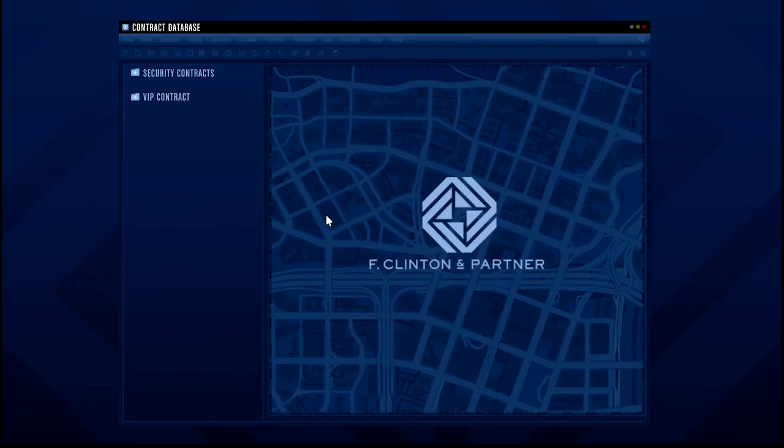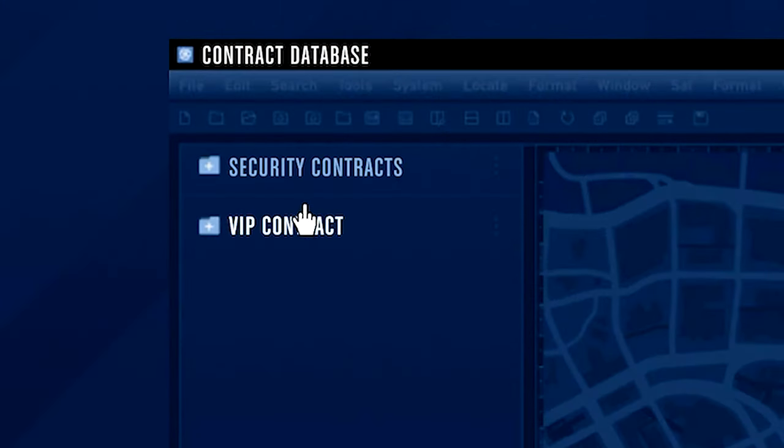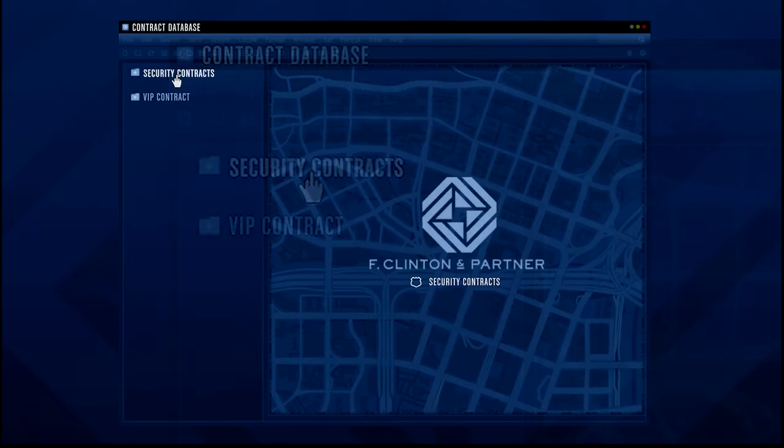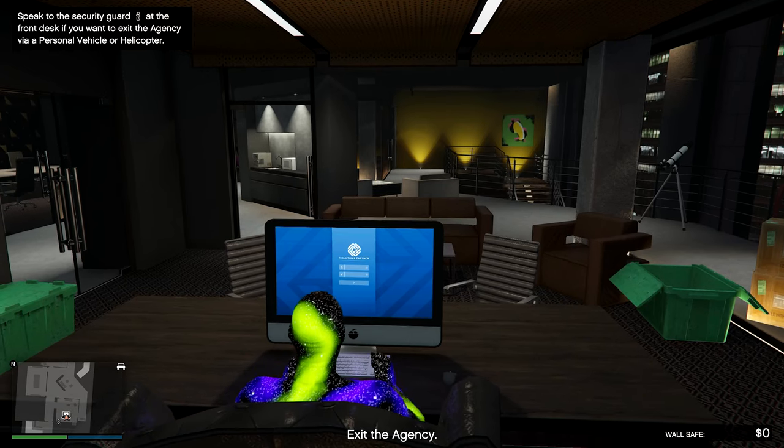From here log in and on the top left hand corner you'll see VIP Contract and Security Contract. For this we'll be doing Security Contract and they give you three different missions to choose from. I like to look for the most paying one and it looks like it's going to be Specialist Plus at $124,500.